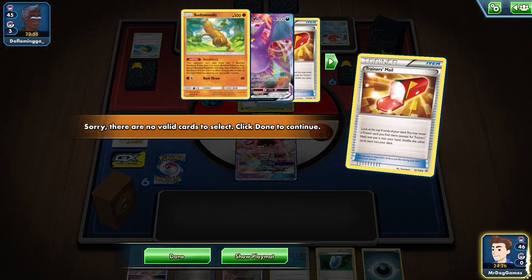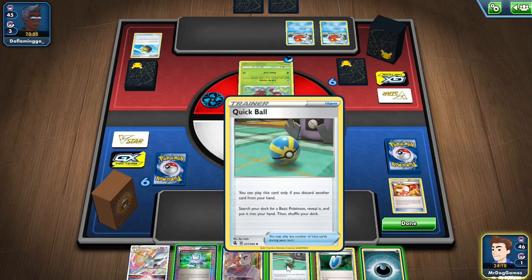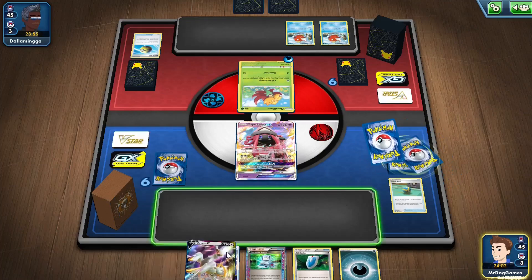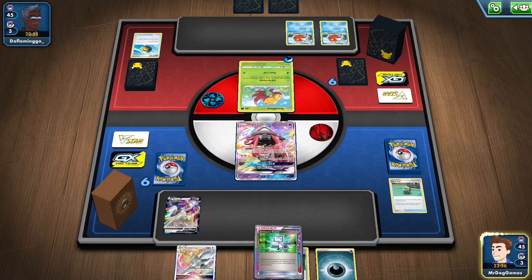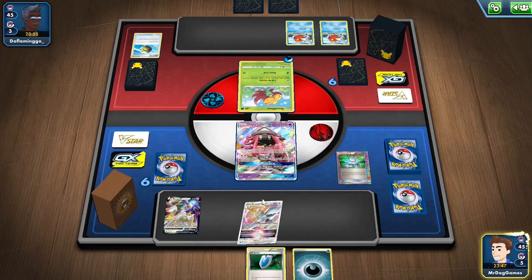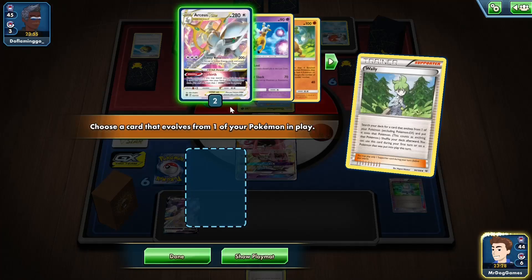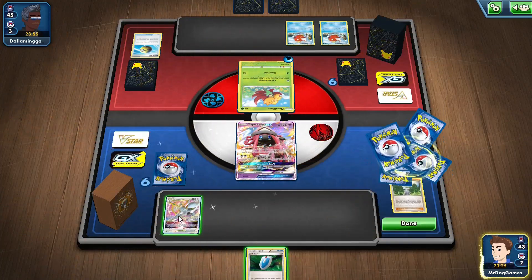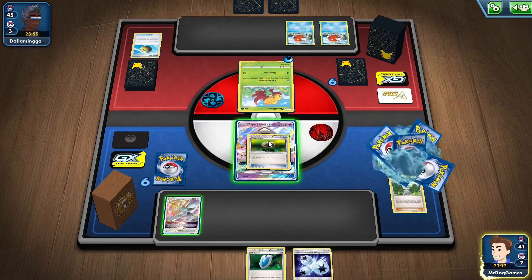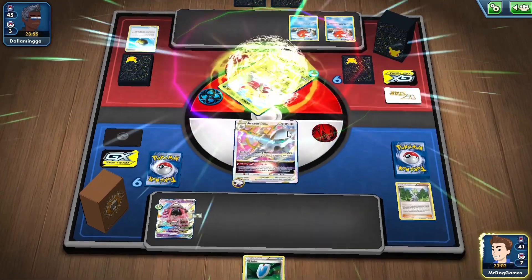Let's Trainers' Mail — nothing, okay. So this is going to be a little bit rough before we have to discard, but that's fine. We'll grab an Arceus and keep the Vs Seeker around so we can use Professor's Research next turn. We'll get a Wally and grab the V-Star. I think we'll just go for the Triple Acceleration Energy and the Float Stone — that seems fine. Float and Triple Acceleration attached. Hopefully they don't have a way to knock out this Arceus V-Star. We'll get 3 Energies onto this V-Star — that sounds good to me.